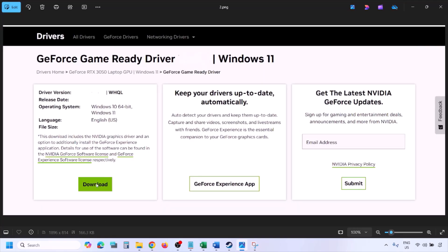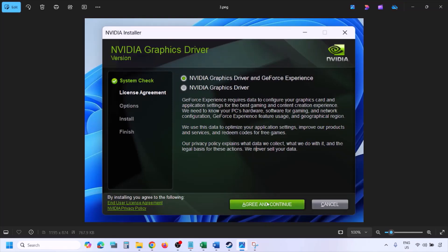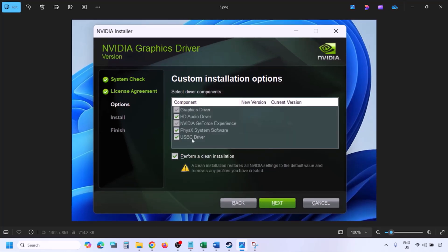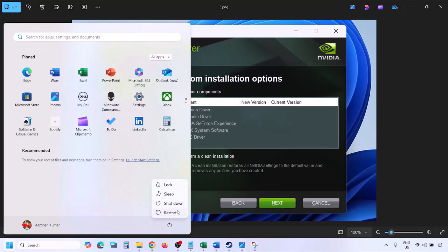Click View, then Download, and let the download complete. Run the exe file, click Agree and Continue, then select the Custom option instead of Express. Click Next, then put a check on 'Perform a Clean Installation'. Click Next and let the installation complete. Once done, restart your computer and launch the game.